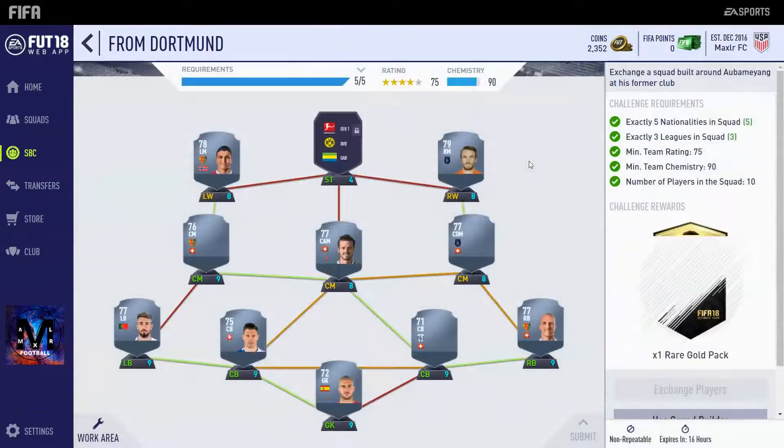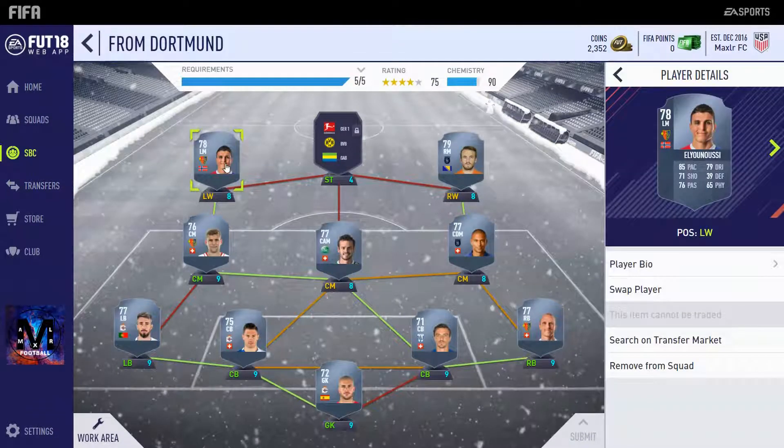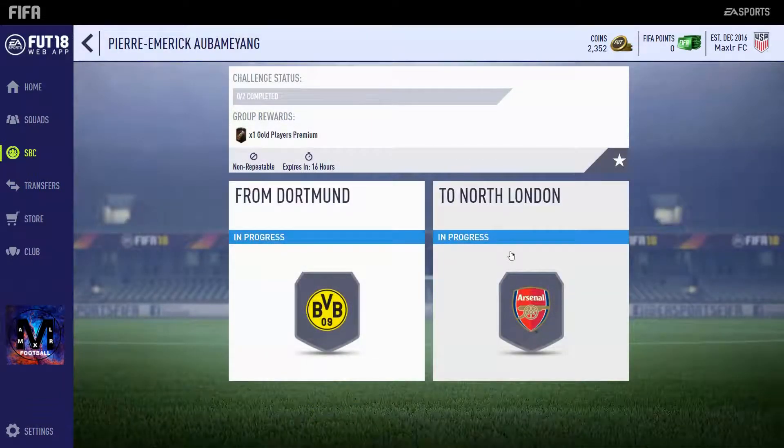I'm going to be showing you the cheapest and easiest way — this will require no loyalty. This is the first one from Dortmund; as you can see, all five requirements are done. There's no loyalty for this squad, but you need one player with a loan or a position change on the other squad. The players are: Visca, Frey, Barnetta, Inler, Luceno, Char, Rochat, Lang, and Rubin. This squad will cost about 7 to 10k depending on the market.